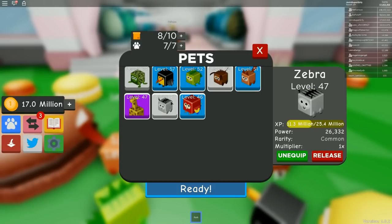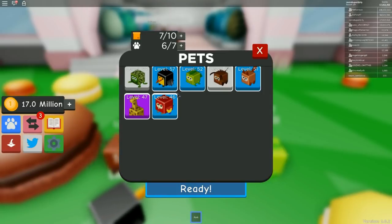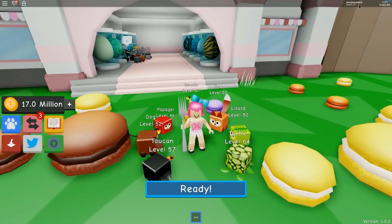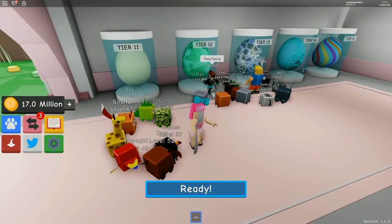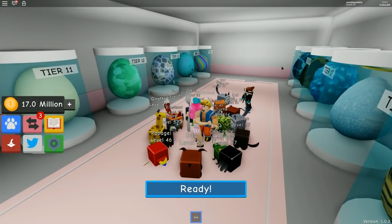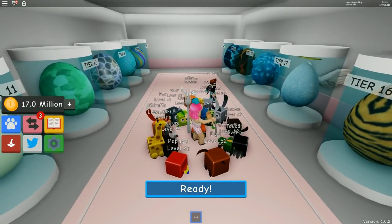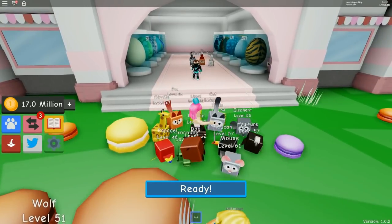I'm releasing my zebra and doing one more purchase. Give me the epic one — please, it's all I want in life! I got a common... the mouse. I'm actually pretty happy with my team right now. I'm removing my other zebra and equipping the mouse — power 338,000. We are looking epic now!